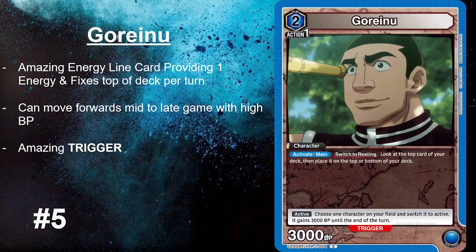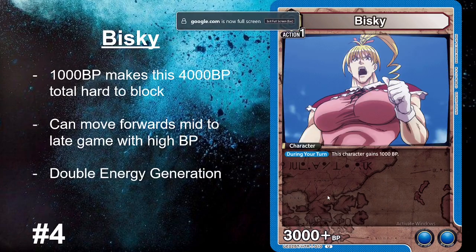Goreno allows you to go through your deck and get rid of everything you don't need very quickly. Whenever you need more energy you can move him forwards — he's at 3000 BP, absolutely strong. You can still use his ability, but you'll probably attack since he can do a lot of damage. He's an amazing energy line card and a strong supporting unit, and he also has an amazing trigger ability that restands your cards and gives that 3k boost. You're going to see four of him in a lot of decks.